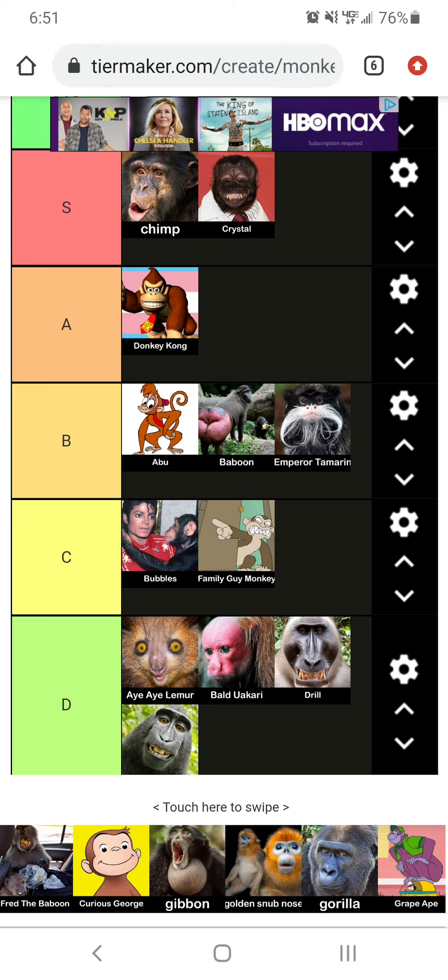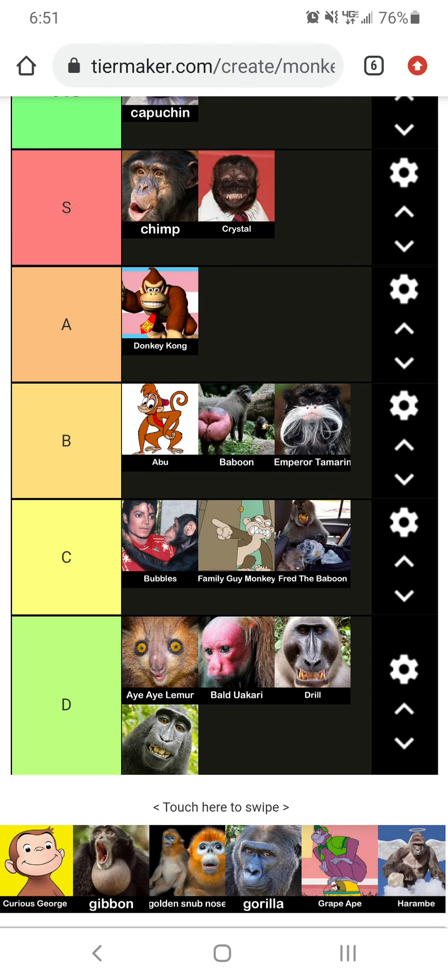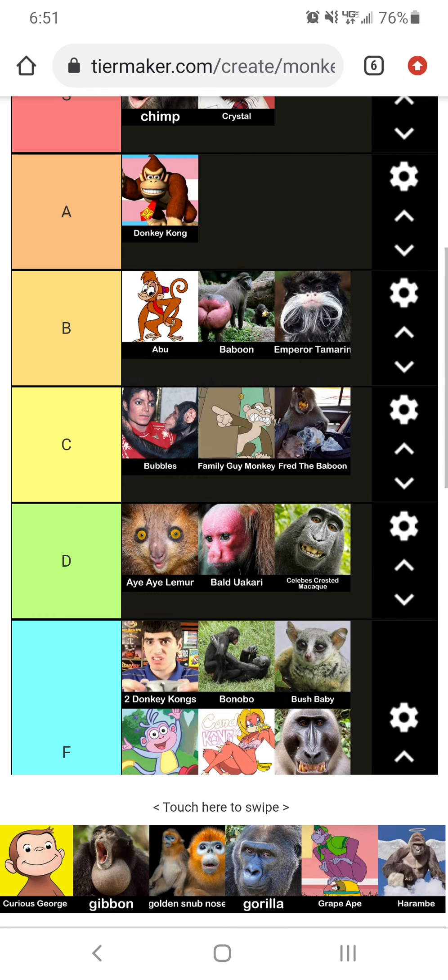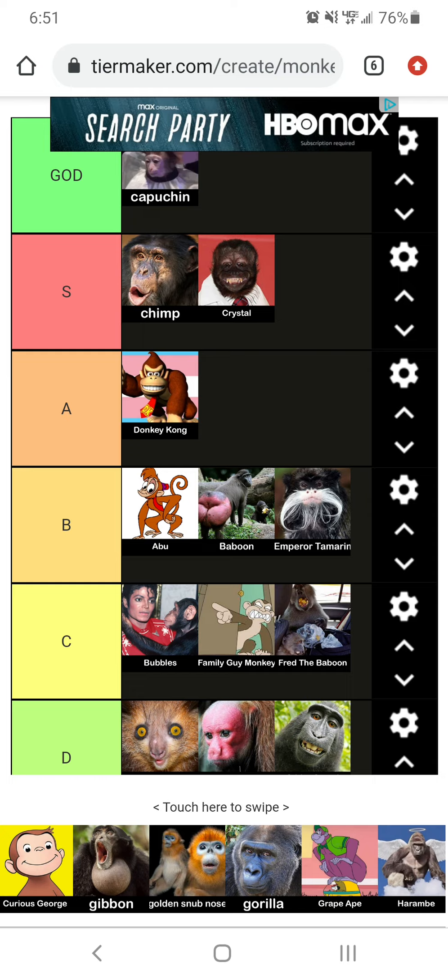Now we got Fred the Baboon. Honestly, I love that name. C tier. Okay, Curious George. Now that's a classic, classic monkey right there. When I was a kid, that was my childhood monkey. I love that monkey — he was the OG monkey. You know, he's everyone's childhood.